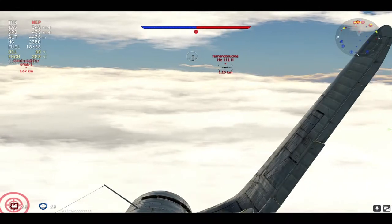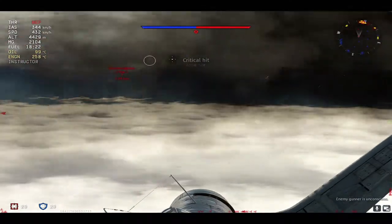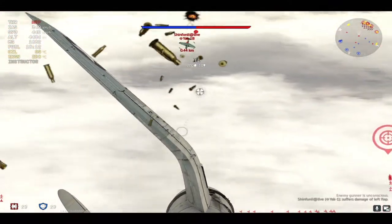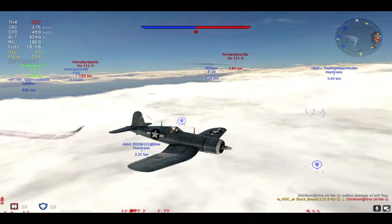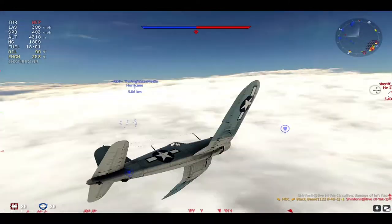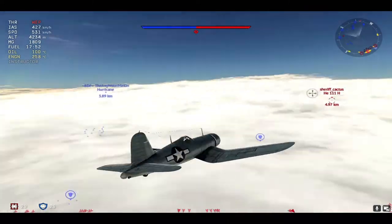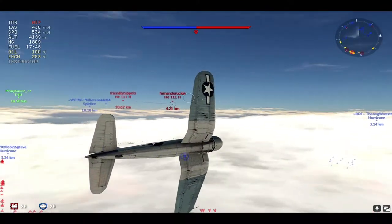I start off by engaging the He-111, which is going down. This premium Yak-1 is head-on with me — please do not head-on 50-cals, because they are extremely deadly. That's what the F4U is all about: 6 x 50-cals, an extremely good engine at high altitudes, a ton of speed. This thing can go fast, and once the F4U goes fast — 400 to 500 kph, preferably 500 kph — it can turn and roll like a god.